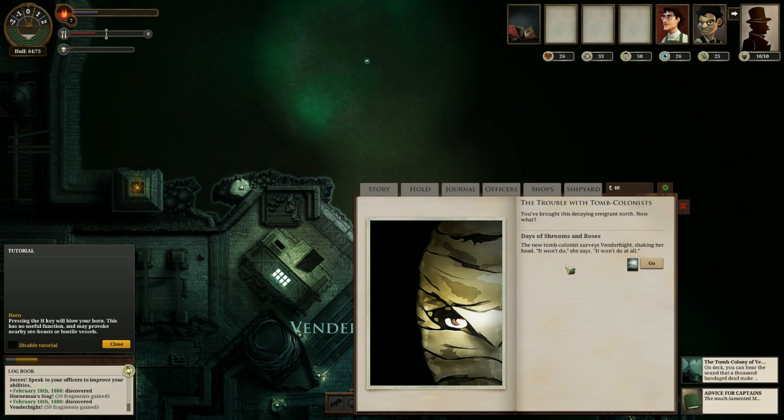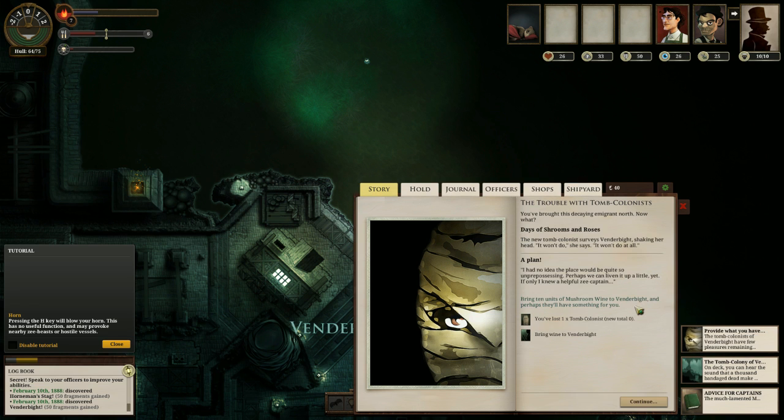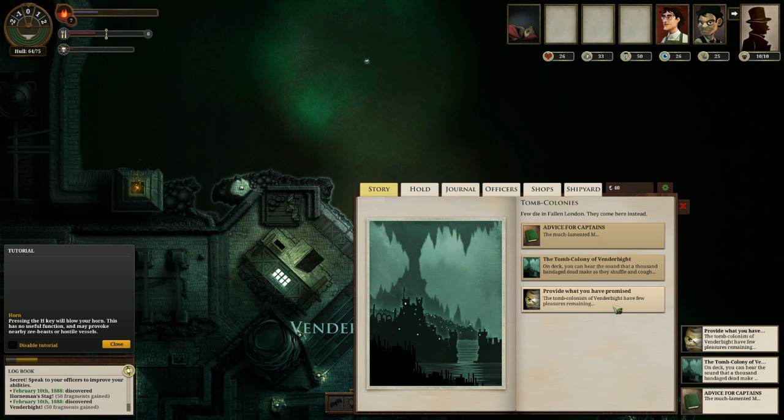Vendorbyte is actually a city of undead — tomb colonists. 'Days of shrooms and roses. You brought this decaying immigrant north. Now what? The new tomb colonist surveys Vendorbyte, shaking her head. It won't do, she says.' I'm apparently a poet, so this is a different option based on my character's background — I was previously a failed poet before I decided to sail the Zee. Being a poet gives me a different option. We need to bring 10 units of mushroom wine to Vendorbyte.